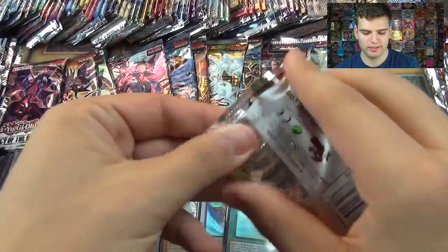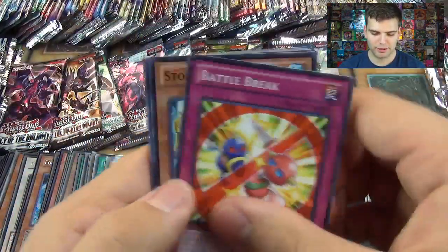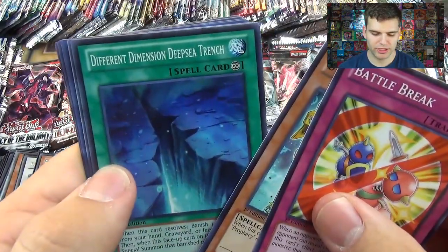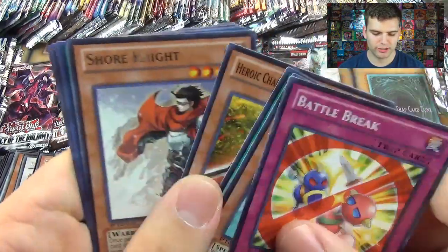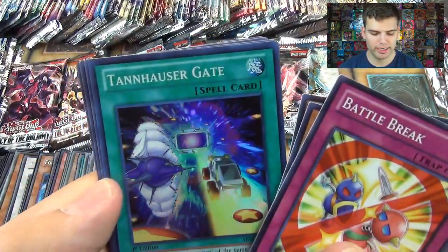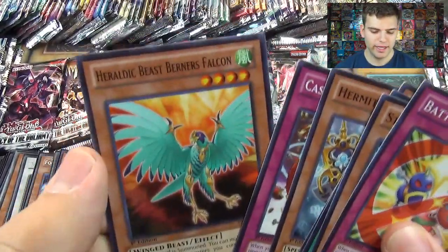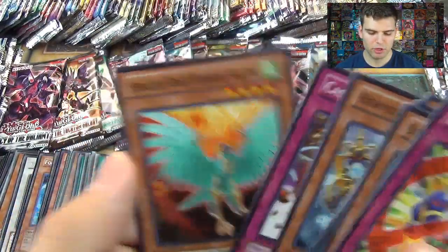Abyss Rising. Battle Break, Stoic of Prophecy, Different Dimension, Deep Sea Trench, Hero of Challenger, Extra Sword, Shore Knight. And nice — a Super Rare: Tenhasar Gate, Hermit of Prophecy, and Horalogic Beast Burners.